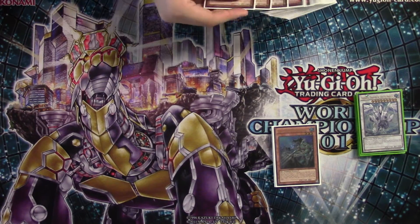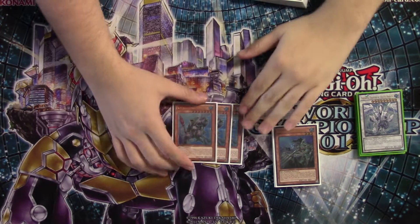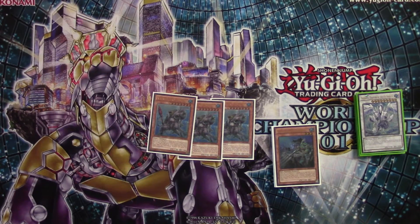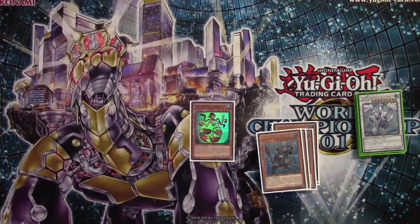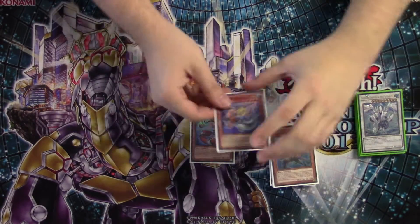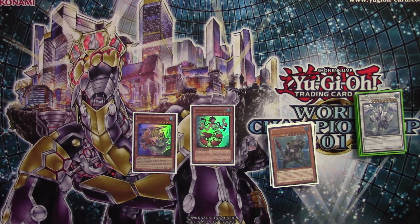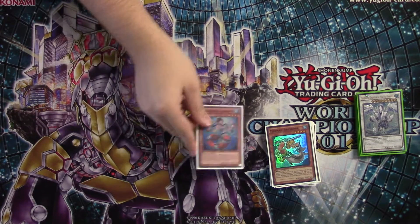Next up we have our Mermails. We have three copies of Abystius. Abystius is really useful — it lets you be proactive in this deck, discard cards to deal with your opponent's boards, and also helps make a Rank 7, which can be fairly powerful. Abystius has two targets you can search for in the deck: one copy of Abyss Gunned and one copy of Abyss Pike. Pike is very average but serves a very defined purpose, letting us get multiple destruction effects off without committing real resources, as well as searching out Abyss Gunned on its own.